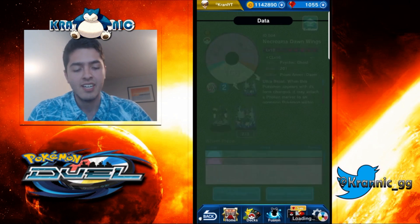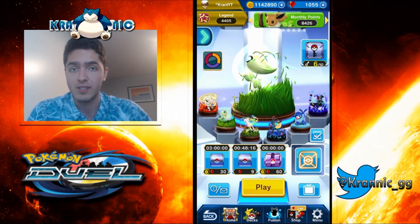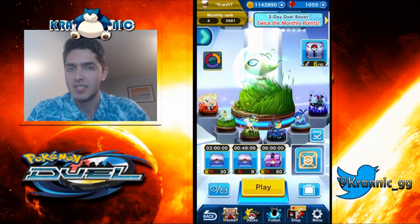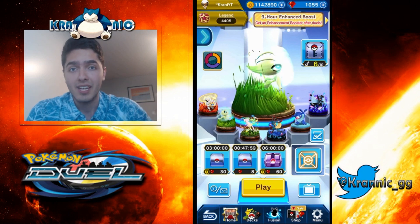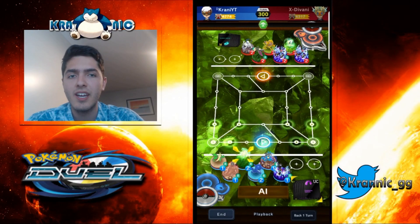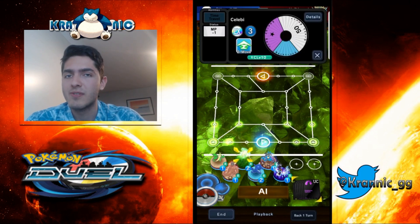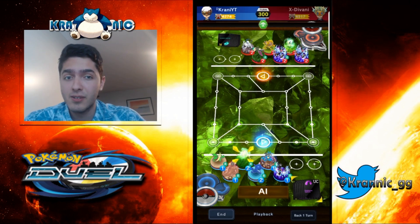That's why everyone at the top is running the grass sphere, so I definitely recommend it. Now let me show you some matches - I was amazed when I first tested it. The match I'm gonna show you is against x_divani. He's running a double Downwings deck, so you can imagine that Celebi with the grass sphere is gonna have an important role here, because it can be an excellent goalie if one or both Downwings are on offense.